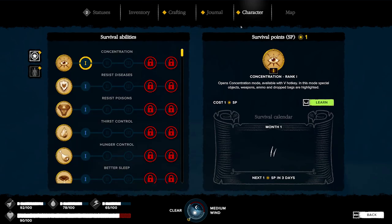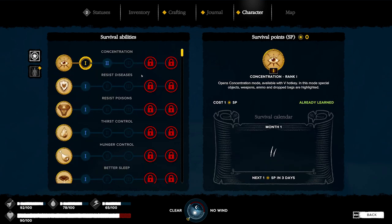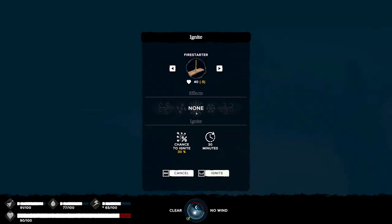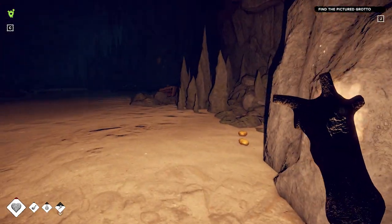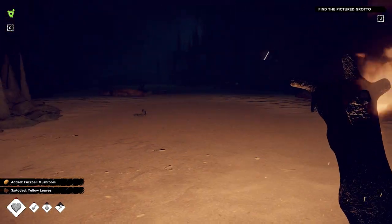Our vitals right now are looking pretty good, it's not too big a worry. This place is looking fairly dark — how about we pull out a little club and light it up? Where's my club? Gotta unlock more of these. Oh, we got that character survival point. This will give us concentration — opens concentration mode, available with V hotkey. In this mode, special objects, weapons, ammo, and drop bags are highlighted. Fire starting — all these will be things that we level up over time, but they're also not available in the playtest demo. Did I equip what I wanted? Yes. Fire start? Ignite. Sure. Hey, let's go. What is this? BuzzFall mushroom? Studied.